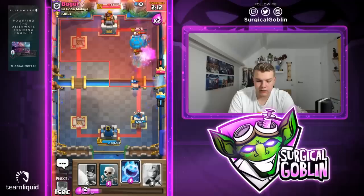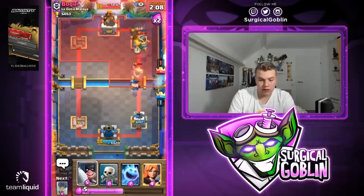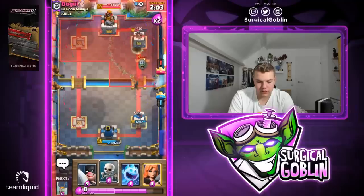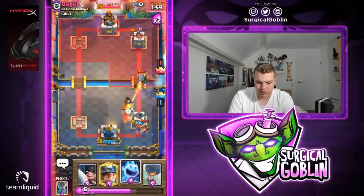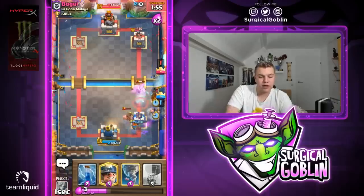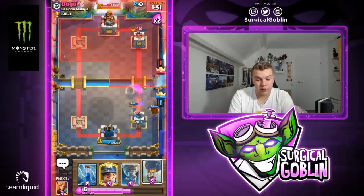I was already expecting the minion horde so we should be able to get at least one hit with the balloon, and the death damage will do a lot of damage to the tower. Let's go with a valkyrie then skeletons. I'm not sure if he has the seven-elixir cycle — looks like he does, so we're forced to go with ice spirit, then executioner to the side. He has balloon or fireball cycle so I'm not sure if I want to go with a balloon in front of all of this.